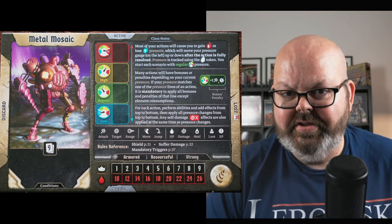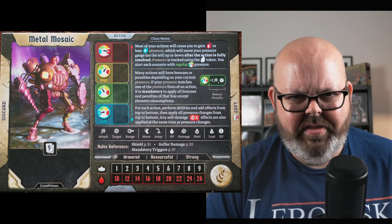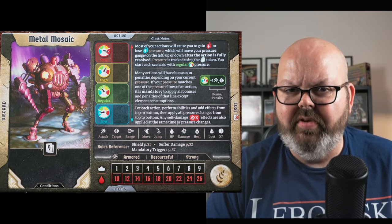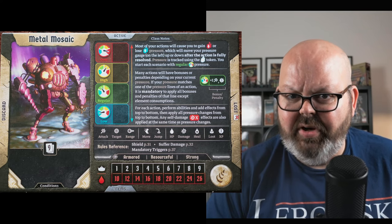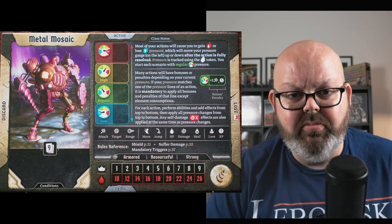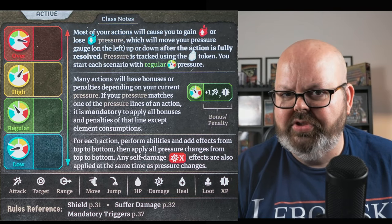Here's a look at the front of the character card for the Drill, or Metal Mosaic. You have tank hit points — you start at 10 and gain 2 every level, up to 26 at level 9. The 9-card hand limit is on the small side, but you have some neat tricks to manipulate the cards available to you. The most important thing to discuss is the main mechanic of the Drill: pressure.